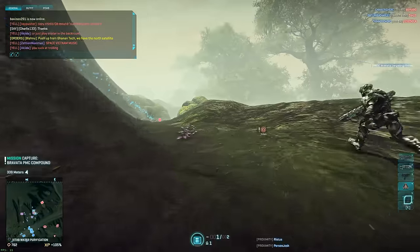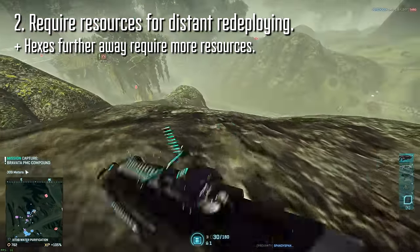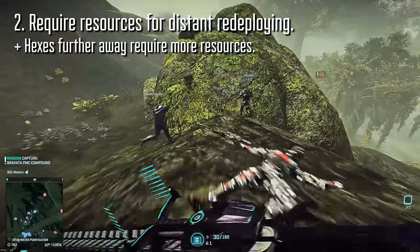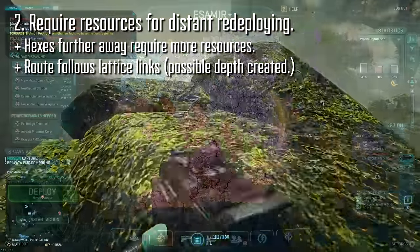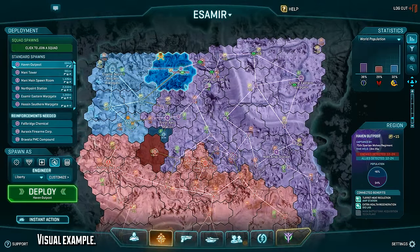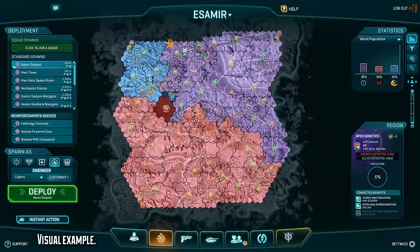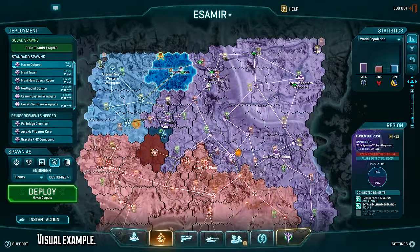The second thing would be to require resources to redeploy to a new location. The further away the desired hex is, the more resources it would cost to travel there, and it would also have to follow your current lattice links. The price range would be from zero to extremely expensive depending on the distance, but the numbers would of course have to be tuned. And I know that this can sound really unintuitive, but I think it's only as confusing as you want to make it. Sooner or later, as part of the resource revamp, we're all going to be using one personal resource pool — not the three resource type system we're using now, so you don't even need to ask which resource it should use.